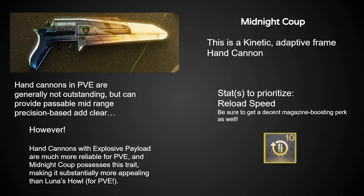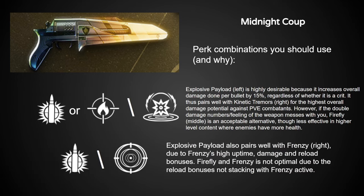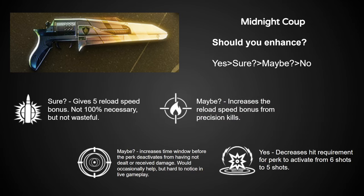To me, Midnight Coup seems like the PvE hand cannon that would perform better in most scenarios due to its traits. If you've used a lot of Freightbringer, looking at the perks will immediately show you why I'd give Midnight Coup such high praise. Explosive Payload with either Frenzy or Kinetic Tremors is simply outstanding in terms of damage, and remember this comes with an origin trait that gives ability energy on kill. Once I have a roll of Midnight Coup, my Adept Fatebringer will most likely end up on the shelf. Explosive Payload and Kinetic Tremors are the perks most worth enhancing.